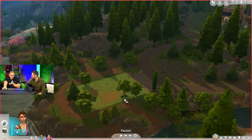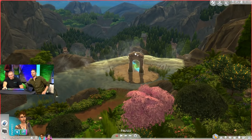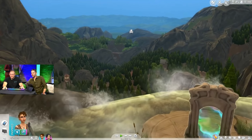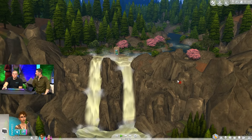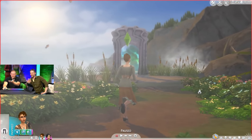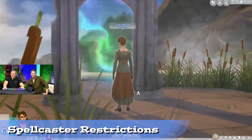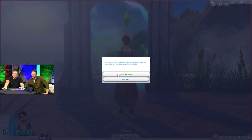There's a nice empty lot near the completely unhidden magical portal that you can walk straight through to get to the Magic Realm. This is a positive and a negative — you can jump right in, but there's no mystery or reward-chasing to that aspect. Spellcasting is locked to teen and up, but children can have the Magical Bloodline trait and are also able to use familiars.